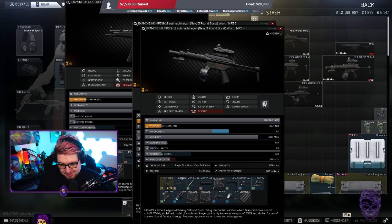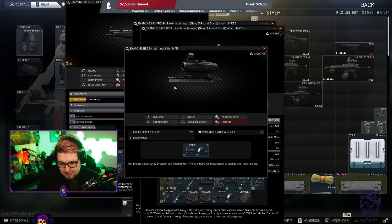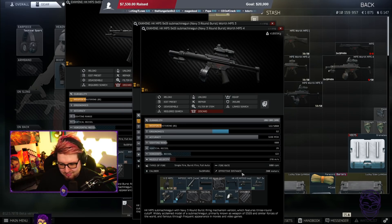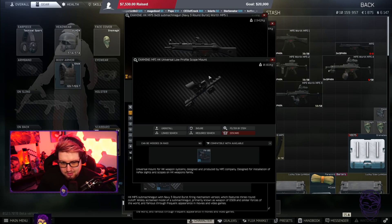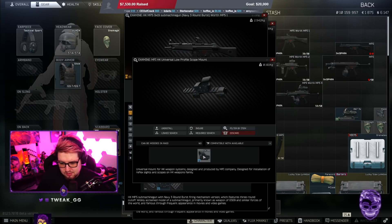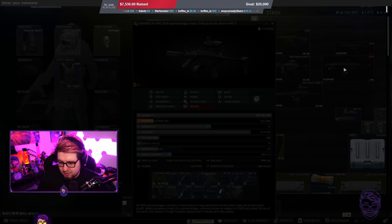All you got to do is get the MP5 SD trial rail ring mount, put your laser on it, and then get the BNT 3x rail mount for the MP5 — put whatever optic on it you want. You can even put the low profile MFI UK Universal Low Profile Scope Mount on the SD as well if you so choose. And all you got to do is just slap that on there and you're good to go.